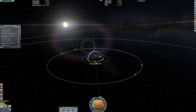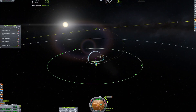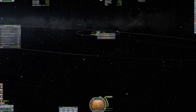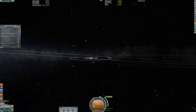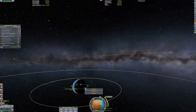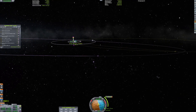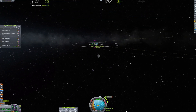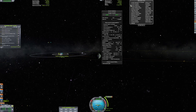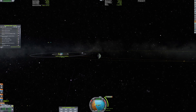Anyway, we quickly change our apoapsis so that it finally reaches Minmus, and we basically set our maneuver node to that point. Now we should get a pretty good encounter — it's pretty high up, but we can do a correction burn later on.